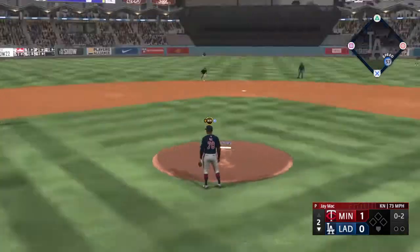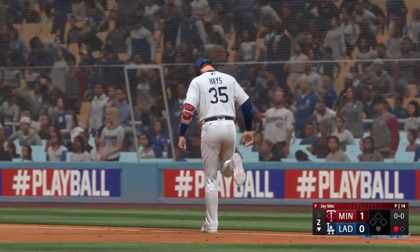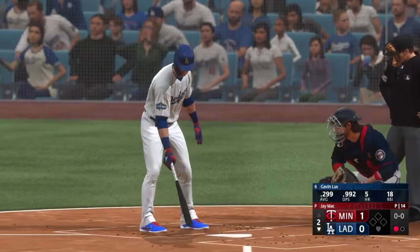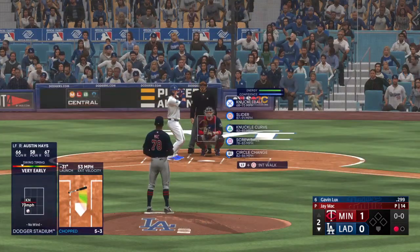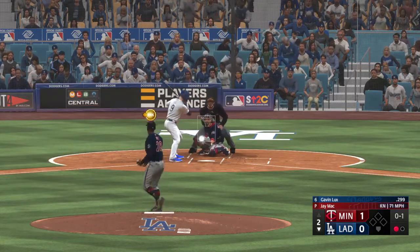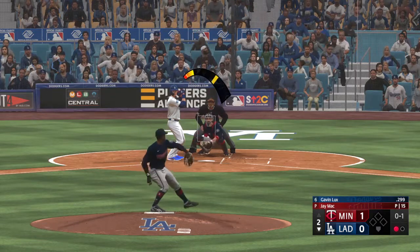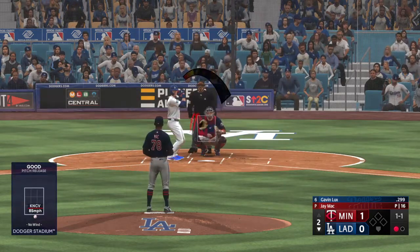Softly hit to third — Ramirez sends it to first, and quickly one away in the second. Now it's Gavin Lux. He's someone you might not describe as having elite level speed, but he can absolutely move and it is a factor in his game. In there and it's one and one. This guy's definitely a plus runner, but what I love about him is that he goes all out every single time — guys like that make moves on the base paths.